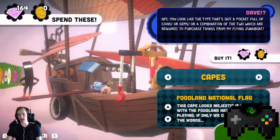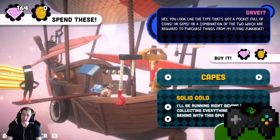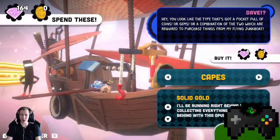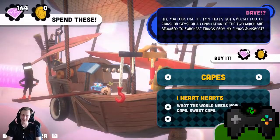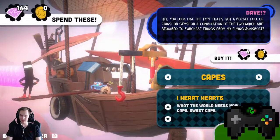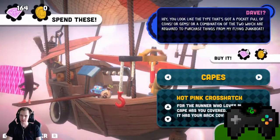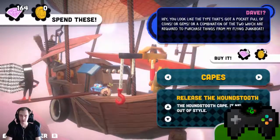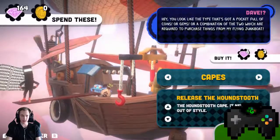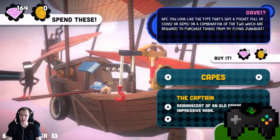I get it — the music they play in the cutscene. Solid gold: I'll be running right behind you, clucking. Everything you leave behind with this opundant cape — oh my god! I heart hearts — what the world needs now is this cape, sweet cape. And we have the hot pink crosshash: for the runner who loves pink, this cape has you covered — at least it has your back covered. And we have release the houndstooth — the houndstooth cape, it never goes out of style.